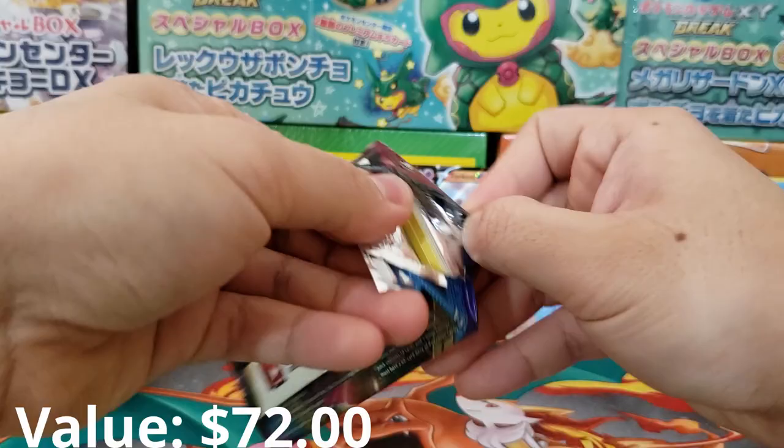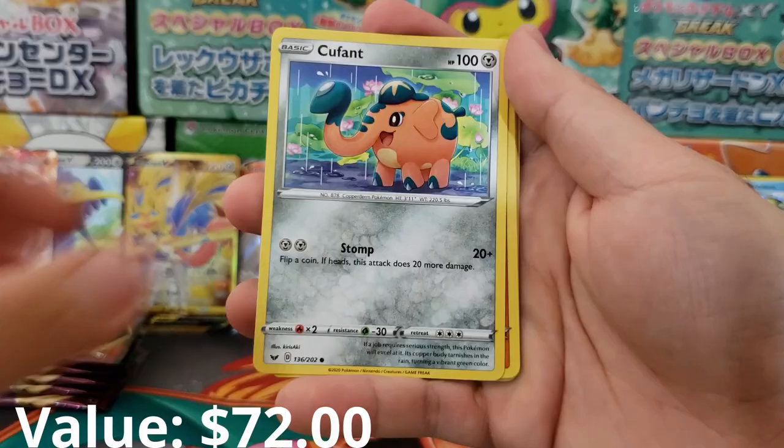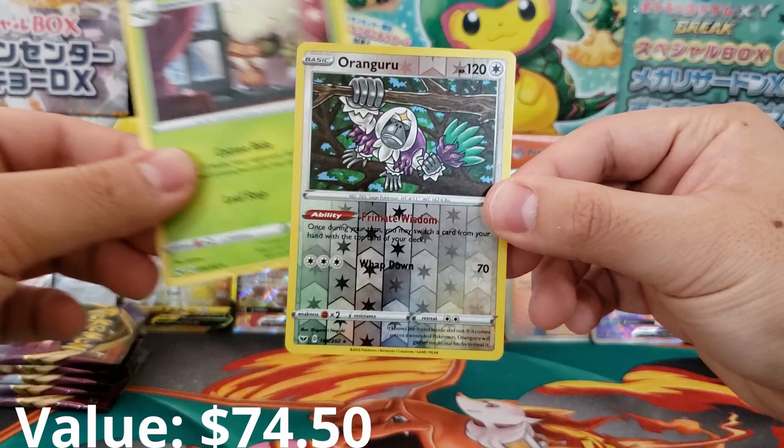This booster box — I love it, so good. We got Thwackey, Pal Pad, Citrus Berry, Cufant, Ball Guy, Chincha, Scolipede, Linoone, Zigzagoon, Oranguru Holographic Reverse — that's a really nice card with decent value — and Wimsa Scott as our rare.